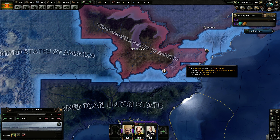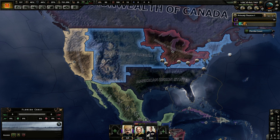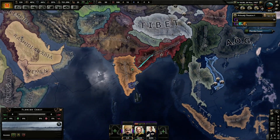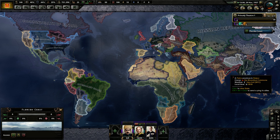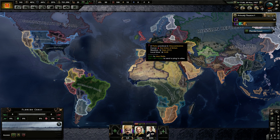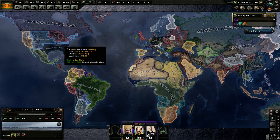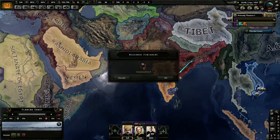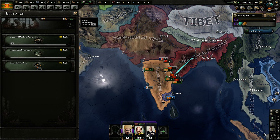The United States has declared war on the Pacific States, the American Union State, and the syndicalists — and the syndicalists on the United States as well. It's essentially a free-for-all, with MacArthur's military junta wedged in the middle. This is one reason I wasn't particularly keen on playing the communists in this mod — they get a lot of worldwide support from Britain, France, Russia, and potentially the United States, and once you combine those as allies, it gets less exciting.